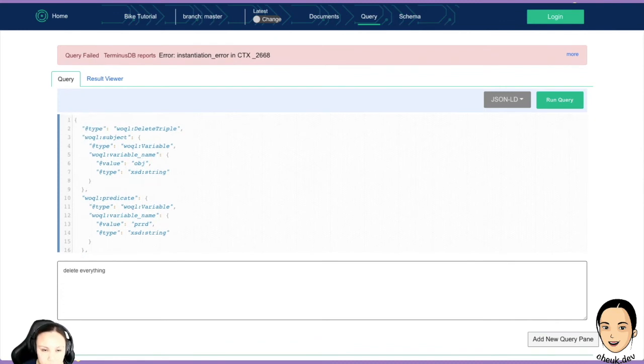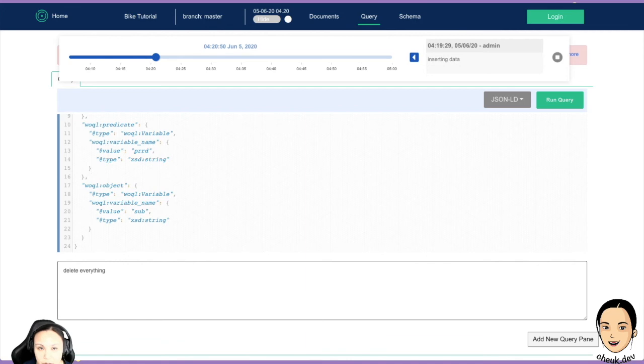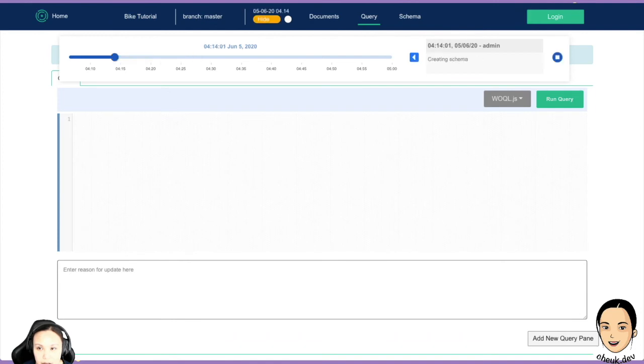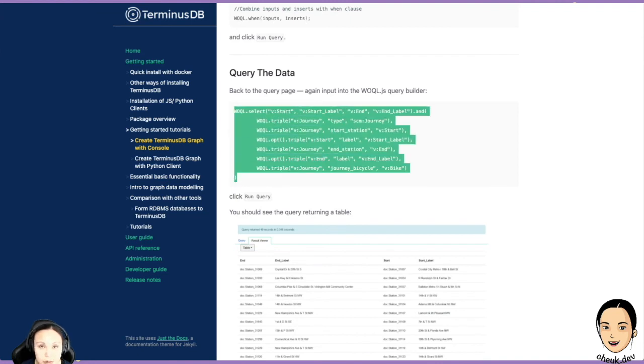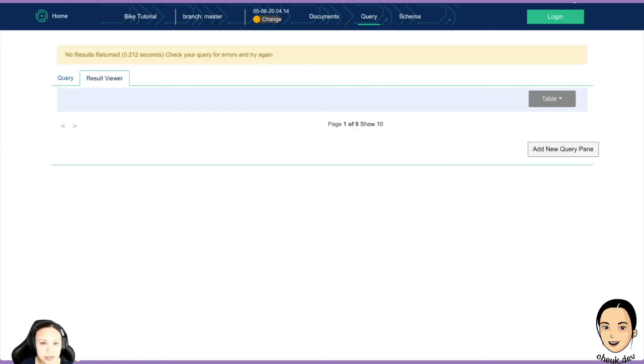Unfortunately I can't delete everything. But I can show you that if I time travel back — before I inserted any data — there's an error thing, then 'insert data', then 'creating schema'. If I go to 'creating schema' and run the select query, it's supposed to show me nothing. There's no result because we have no data here. So time travel makes sense now.